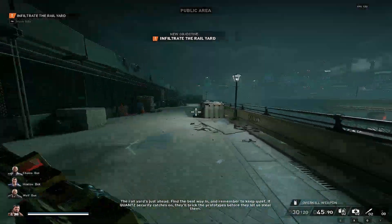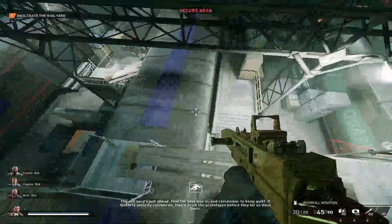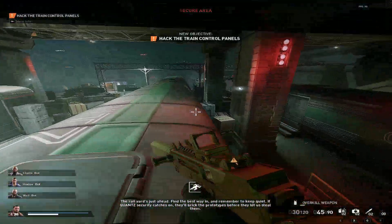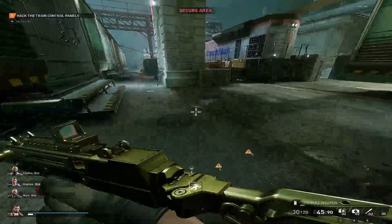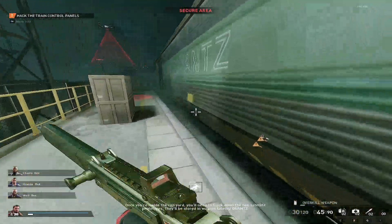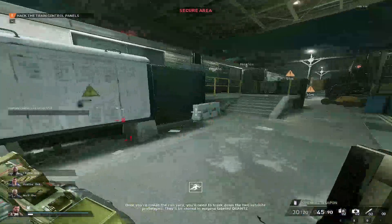Time to put the game face on, buddies. Find the best way in, and remember to keep quiet. If Quan's security catches on, they'll break the prototypes before they let us steal them. Once you're inside the rail yard, you'll need to track down the two satellite prototypes. They'll be stored in wagons labeled Quartz.